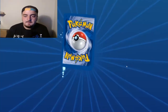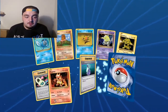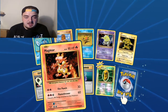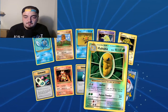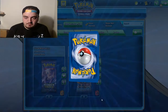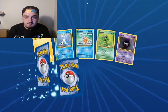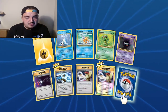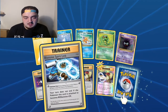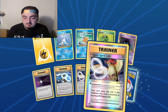Can you get holographics in this set? I'm pretty sure you can, I would assume you can. So you're not guaranteed energy - that's interesting. Magma and Eradicate. I thought every pack was a guaranteed energy but I guess not. Last one - Pidgeot Spirit Link, nice.